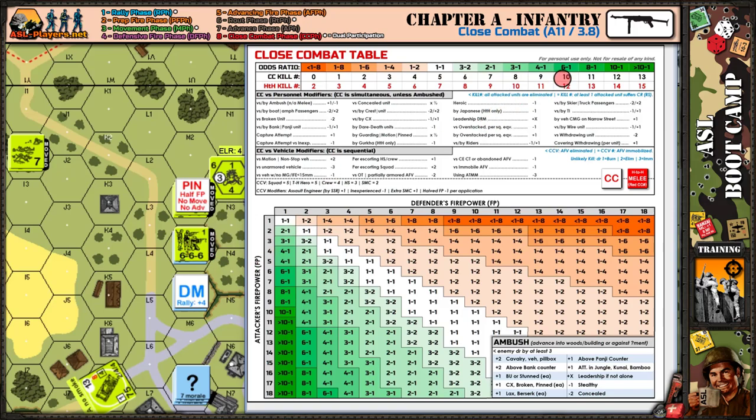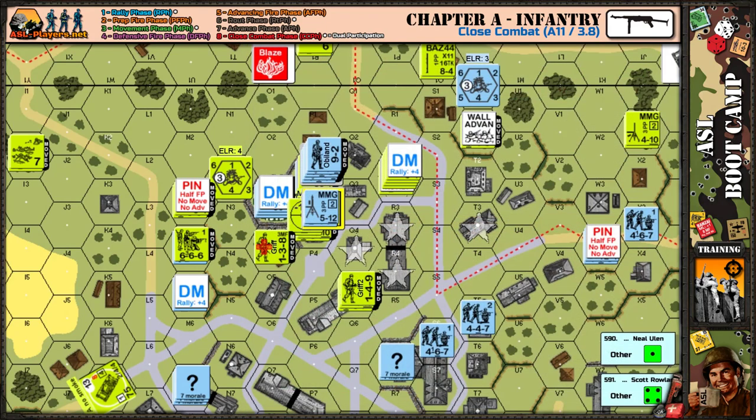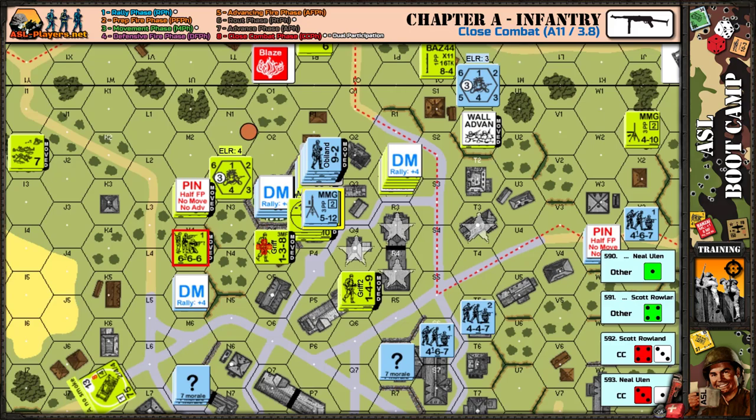The rolls are already done — I'm playing a log file of a game we played about two years ago. Scott rolled first (it's simultaneous, so order doesn't matter) — he rolled a seven, no result. He needed a two or three at best. I needed a nine or less and I rolled a four. Very simple example: the German hero was eliminated by the American squad that advanced into the building. That's it for this very simple example of Close Combat.